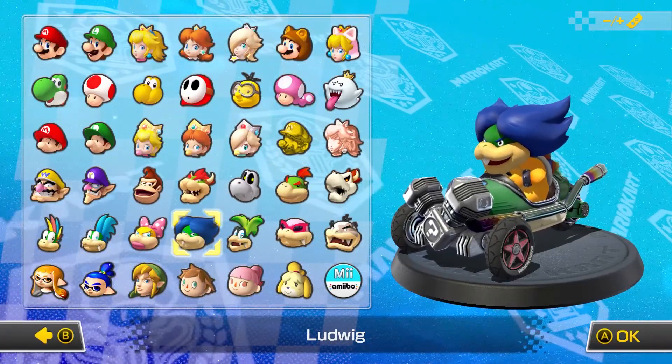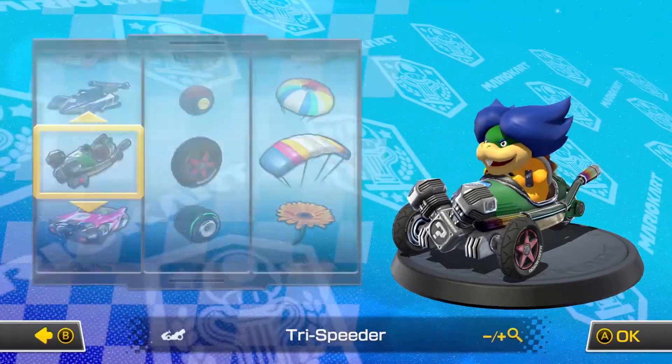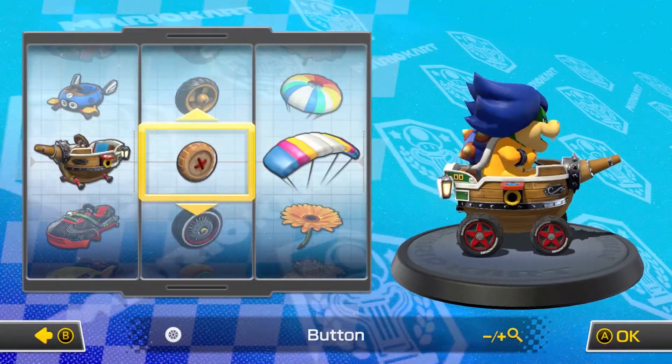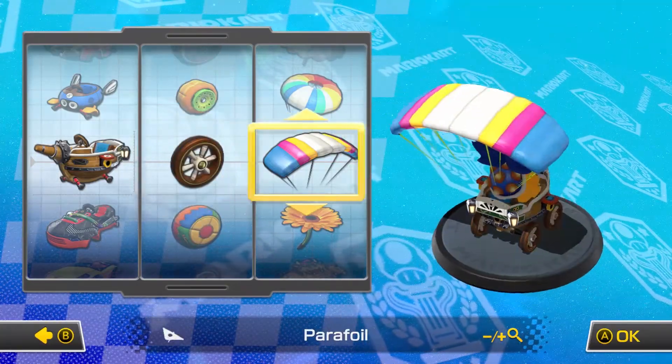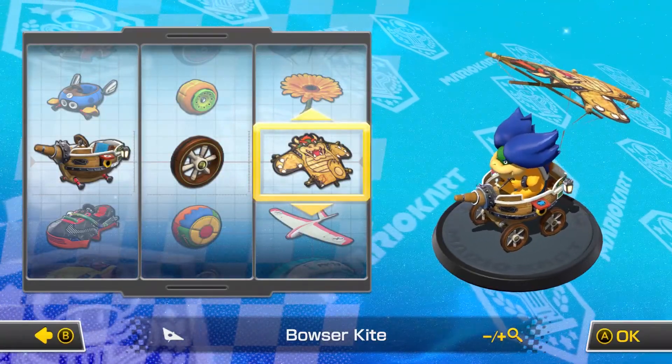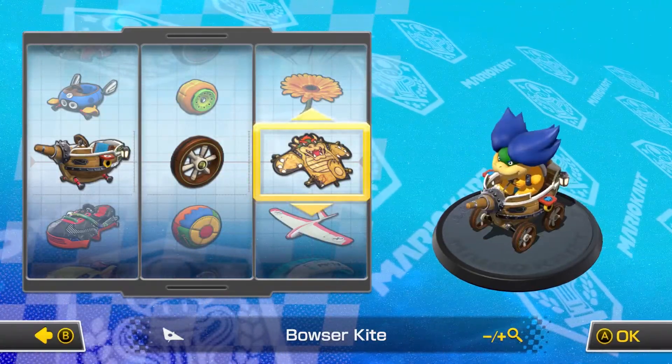Anyway, Mr. Gonzales over here - we're gonna be using Ludwig in the airship with the wooden wheels, and he did not suggest a glider, so I'm gonna go with the Bowser kite, because that's the one that's got wood on it. So we're in this entirely wooden setup.